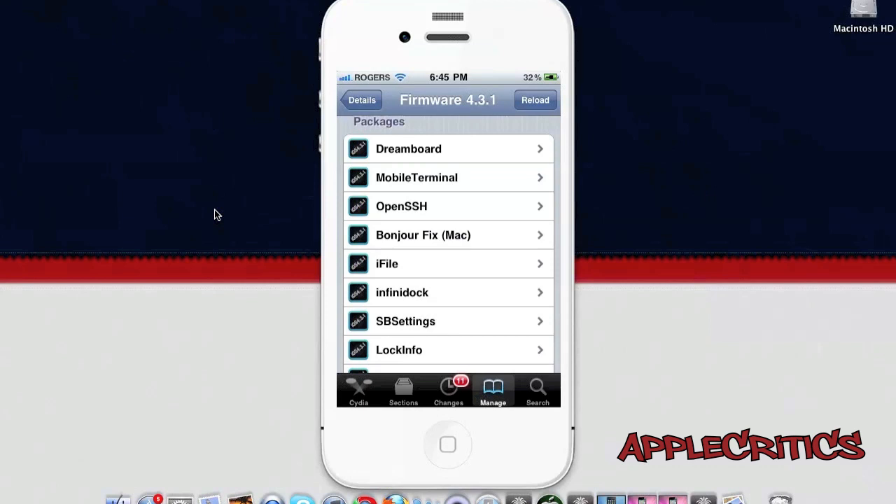DreamBoard is basically a WinterBoard alternative — not a full alternative, but it does go hand in hand with WinterBoard. It uses less RAM and is much faster. Currently there isn't a wide variety of themes available, but there are a few and many developers are creating more. It has a better user interface and runs very smoothly on any device on 4.3.1.